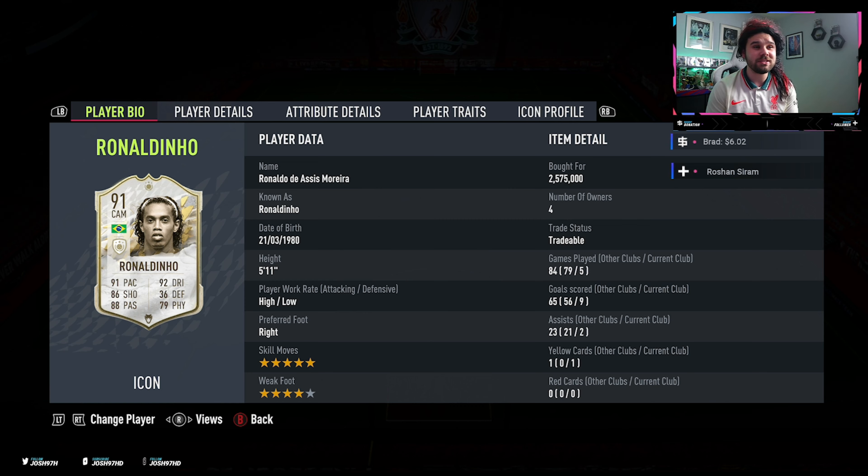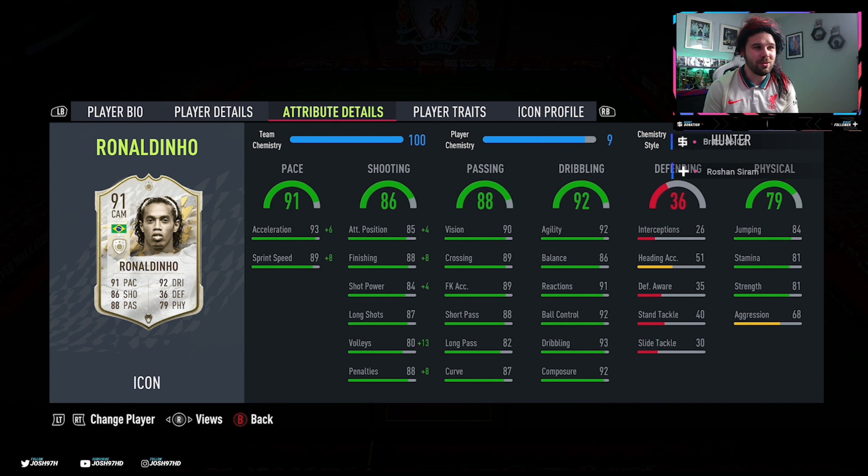But he does come with a massive price tag of 2.6 million coins. Now I have already played five games with him, and he has scored nine goals and two assists — so that's an incredible record, just giving you an insight into what he's going to do on the pitch. Looking at his stats, his pace is decent — 93 acceleration, 89 sprint speed, nothing to grumble about there. This man came with a hunter on him already, and I'm just going to leave that on to see if that boosts his shooting a little bit more, because honestly I don't think his passing or dribbling need boosting.